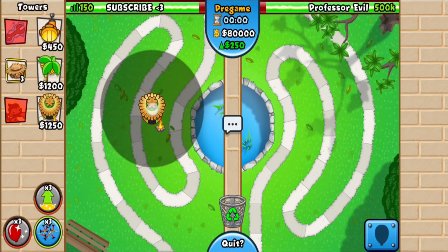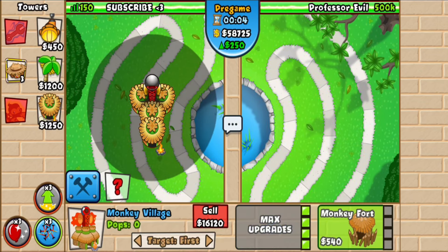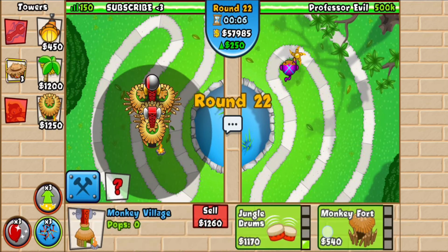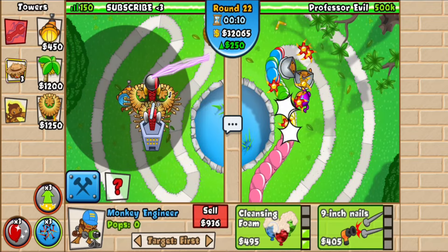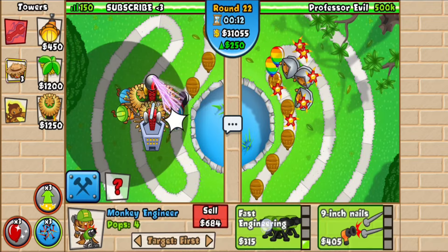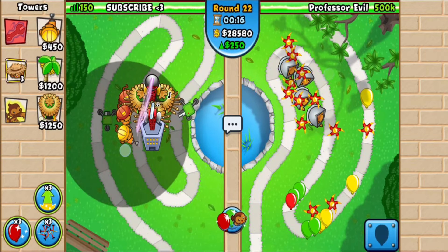Starting off, you want to go for two villages first. Upgrade one of them to 4-1 and the other one to 2-4. Now you just want to spam two-threes — so just go for two-threes like this.